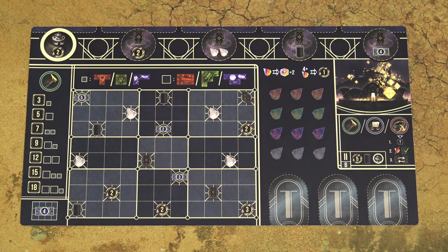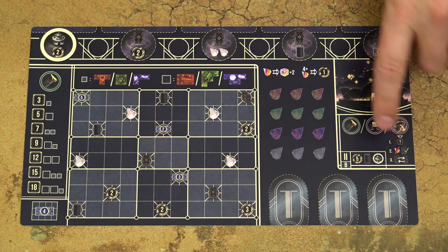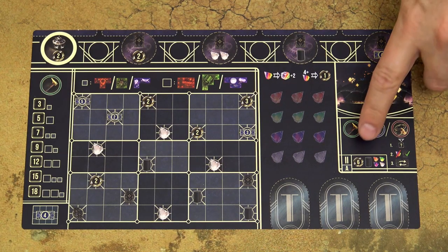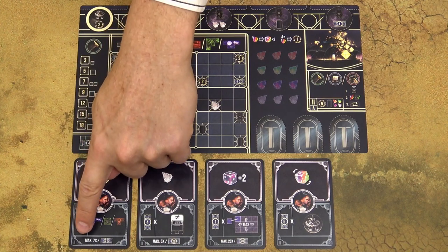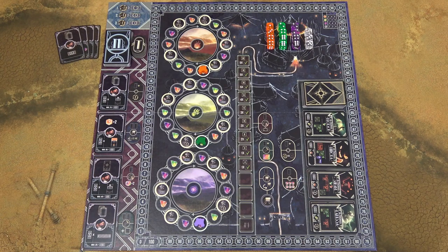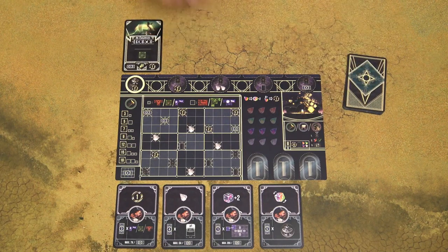For the advanced game, each player can choose whether to use the A or B side of the player board. B sides have different starting resources and placement of bonuses. For a first game, look at the Roman number on your player board and take the 4 starting master cards with the corresponding Roman number in the bottom left corner. If you play with less than 4 players, shuffle the remaining starting master cards into the master deck.